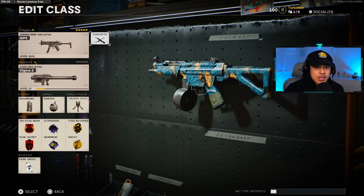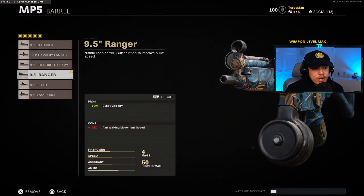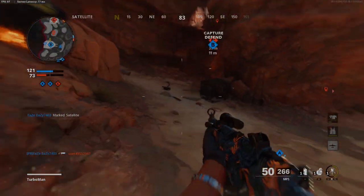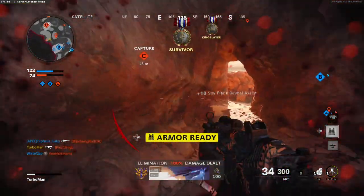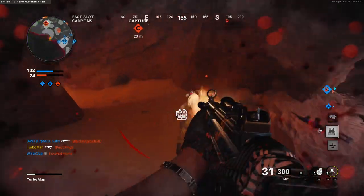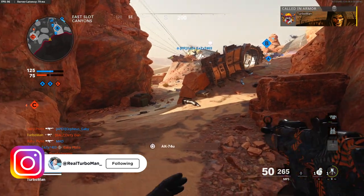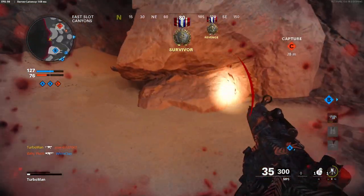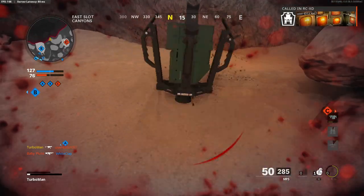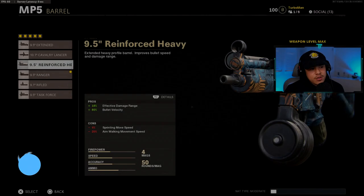As far as the attachments go, we're going to go with a 9.5 inch ranger barrel. This one gives us 100% bullet velocity. Bullet velocity is more important than ever in Cold War, especially on SMGs, because by default the bullet velocity is not that great on SMGs. You could be questioning yourself sometimes like, is my connection messing up, or how come my shots aren't hitting instantly when I'm firing at somebody? The reason why is because of bullet velocity.